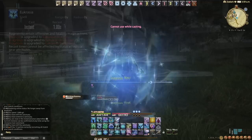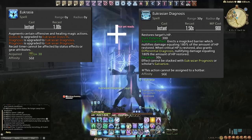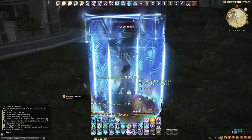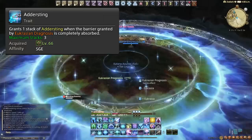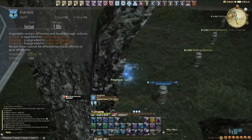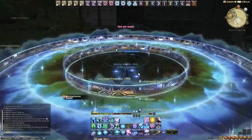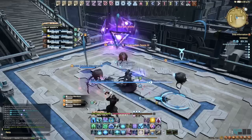We then have Diagnosis, a single target heal, but when used with Eucrasia it turns into a shield that erects a barrier on the target for 180% of the potency, and if it crits it doubles in strength. If the shield is broken it will also add a stack to the Adder Sting gauge. Then we have Prognosis — when used with Eucrasia this turns the AoE heal into an AoE shield instead, erecting a barrier for 320% potency. If this crits it won't double in strength like Diagnosis, but it's still slightly stronger.